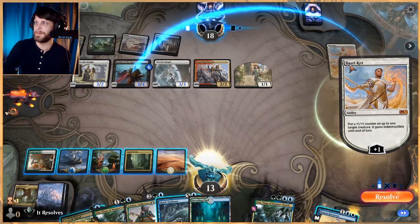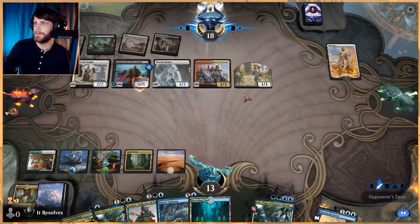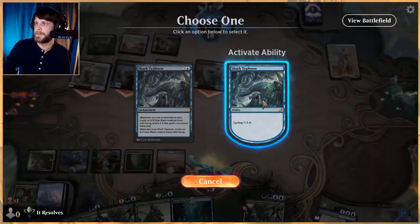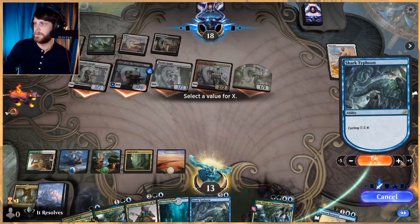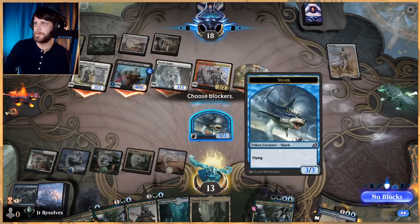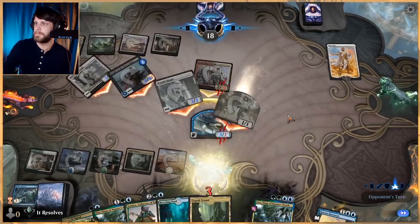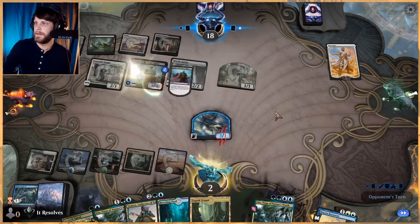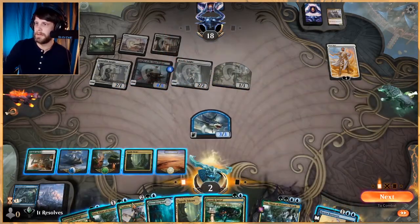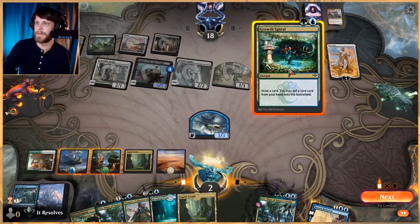Or they just minus two it — minus twoing would be great. So we cycle a 4/3. Kind of surprised they didn't minus it, but that's fine. Let's get rid of this. And now we are definitely dead next turn if we can't get Shatter the Sky.